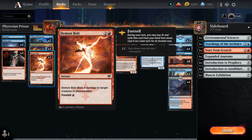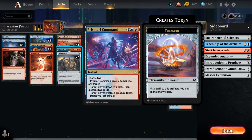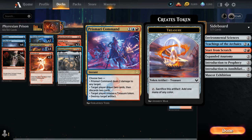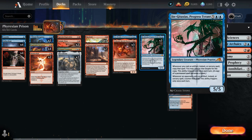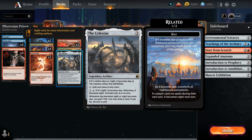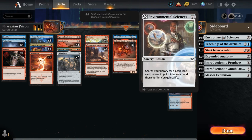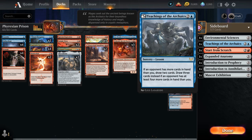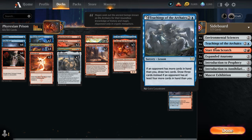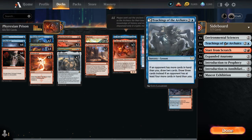Demon Bolt can be foretold to deal 4 damage, which can make the difference versus 3. Seismic Wave at 3 mana is a pseudo-sweeper dealing 1 to multiple creatures. Prismari Command can deal with artifacts, loot, or make a treasure for ramp. The Celestus, despite being legendary — a bit of a nombo with Jin-Gitaxias — is the most effective 3-mana ramp artifact, letting us loot and gain life. And a one-off Igneous Inspiration gives access to sideboard lessons: Start from Scratch for artifact removal, Teachings for card draw, Environmental Sciences for life gain, all of which can be doubled by Jin-Gitaxias or replayed with Leer.